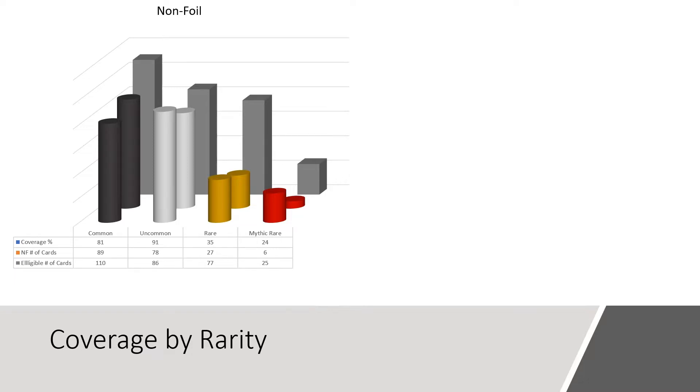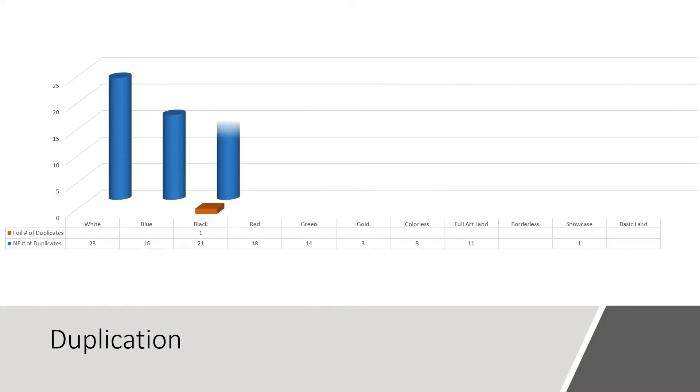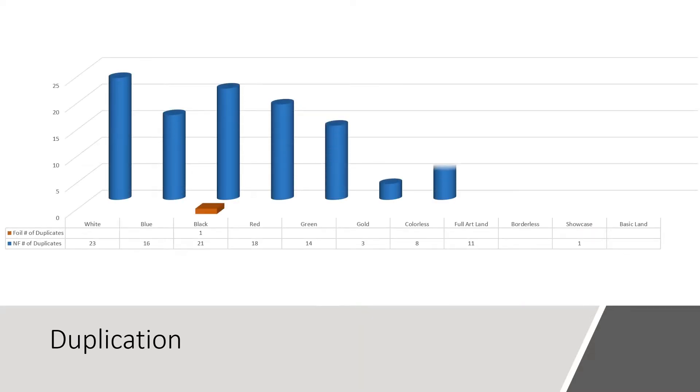In the foil space, we had far less coverage, but that makes sense considering that this is a set booster box and we were only going to see one foil per pack. We did hit 22 of the 110 common foils, giving us 20% coverage there. In total, we saw 35 foil and non-foil rares and mythics, averaging just slightly over 1.1 per pack. Out of the total 360 cards we saw, only one of the foils was a duplicate — Null Priest of Oblivion.